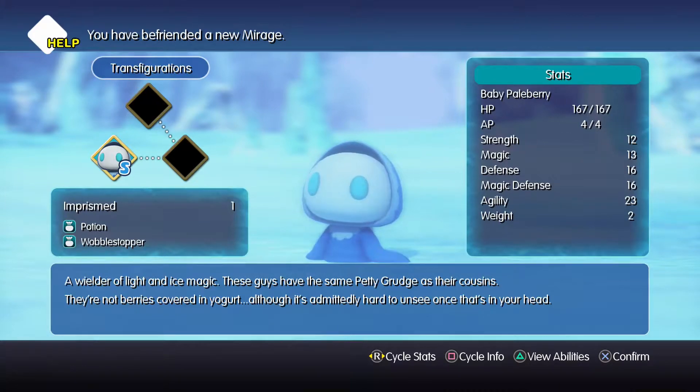Hey guys, welcome back to World of Final Fantasy. I've just caught myself a Baby Paleberry. I used the Sylph because the Sylph has Tickle, which is a stack toppler, and Subdue, which is physical damage that will never knock a Mirage out. I managed to use them in combination to get a Baby Paleberry.